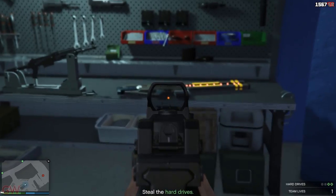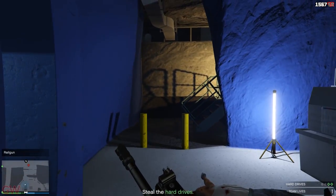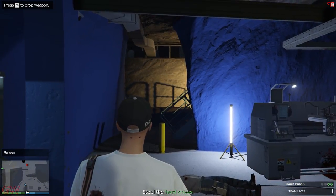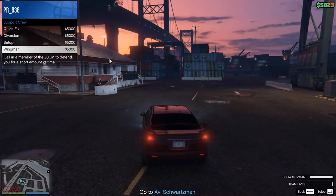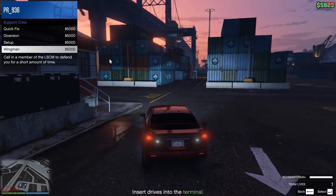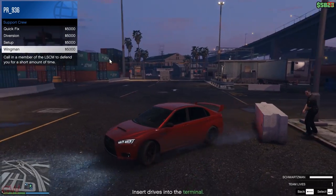You can also find the railgun on one of the tables and you can actually take it. Although for some reason Rockstar has put limited ammo in this mission — just 3 shots. Once the bunker part is finished, you gotta head out to the docks area and protect Avi from the enemies. There are a few support crew options that you can get in order to make the missions a little easier.